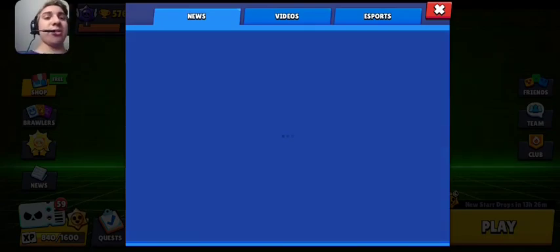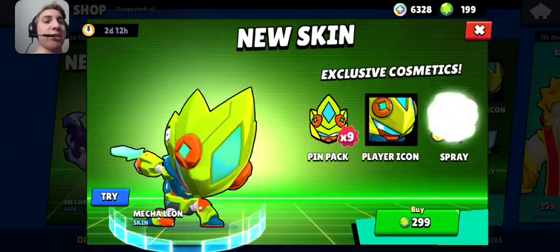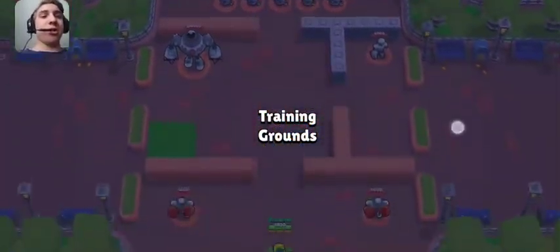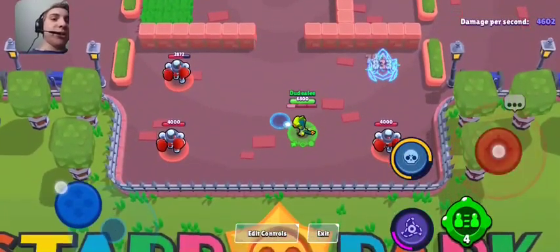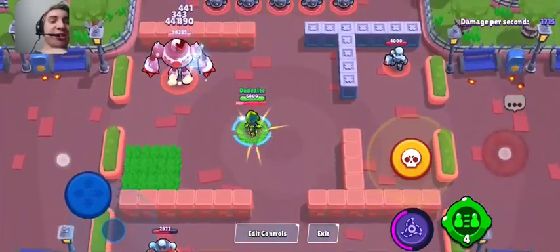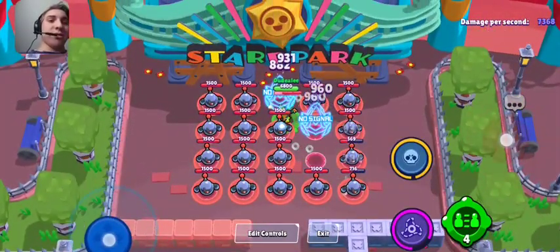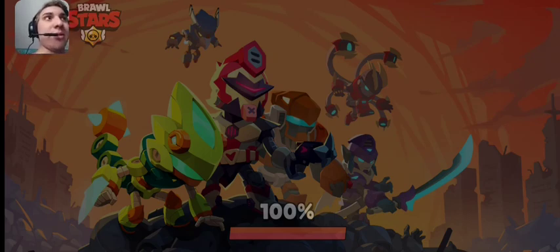As you guys will know from the thumbnail, we have Mecca Leon in the shop now as well. However, just like Mecca Colt, it is at full price right now. Going into Training Grounds, it's got some pretty cool animations — I especially like the defeat animation, 'Signal lost,' essentially. It's a pretty cool effect on these two Brawlers, and it's a shame they're both still at full price despite the spring sale, but they want to get the most out of the new Brawler.